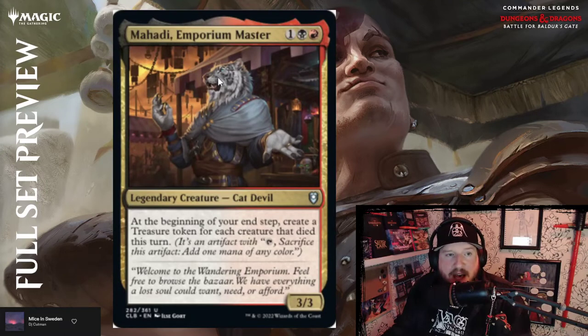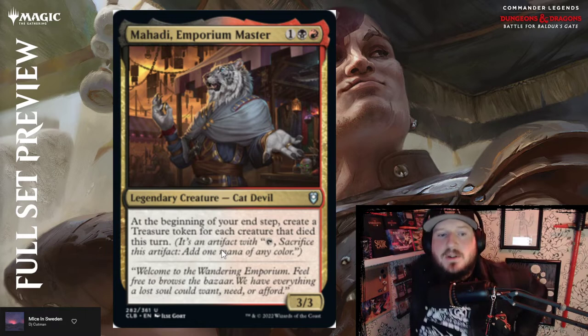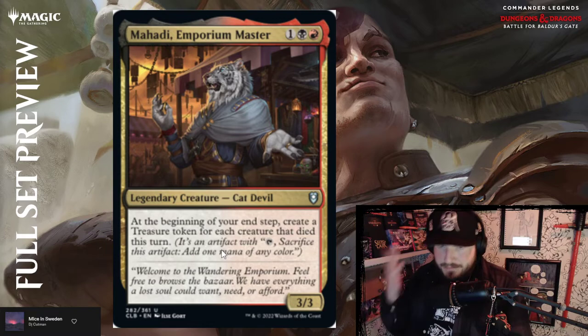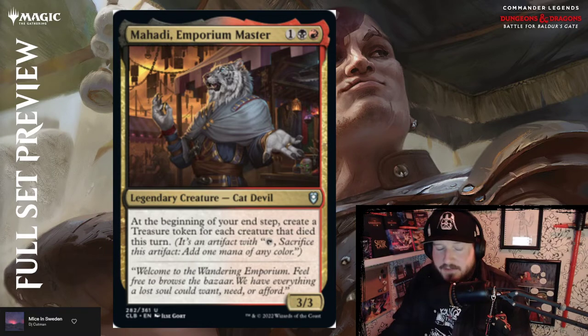And we've got Mahadi, Emporium Master — one, black and red for a 3/3 Cat Devil. At the beginning of your end step, create a treasure token for each creature that died this turn. Black-red cares about sacrifice — who knew?